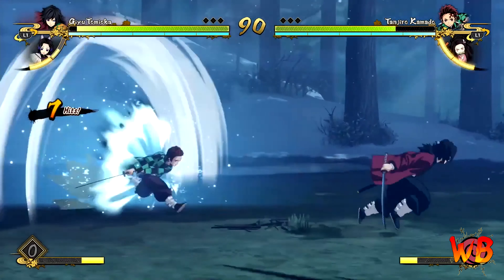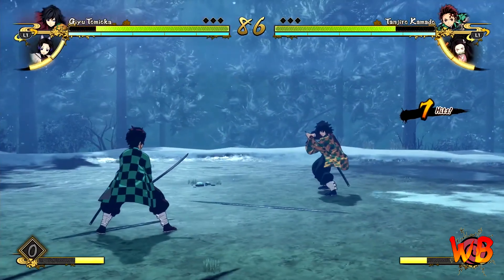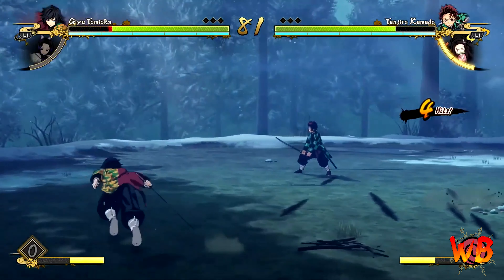There are several gauges visible on the screen. The one next to each character is their health bar, and the one below is their skill bar. You will be able to unleash very powerful skills as their bar fills up.